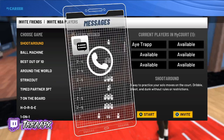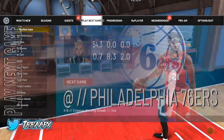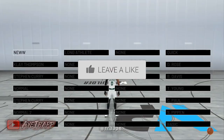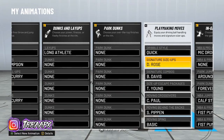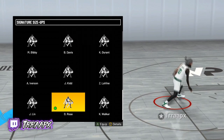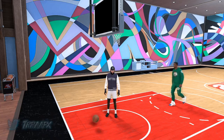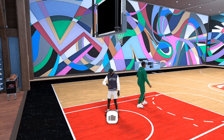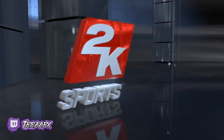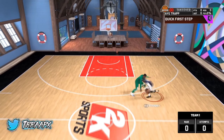I showed y'all the shooting and playmaking badges — now I'm gonna show you the move to do with Tight Handles to stun your opponent every time. I'm gonna show y'all the dribble move real quick before I show y'all how to do it. It's the signature size-up of Derrick Rose — literally Derrick Rose — it's the one that helps you stun your opponent every time. I'm doing one simple move, I promise you. Going to Personal Workout to show you I'm not lying — watch this. See? Like I told you, that stuns them every time, I promise you.